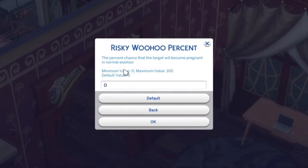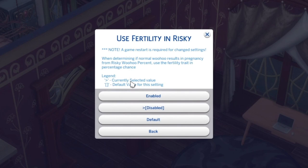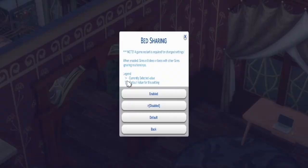If you don't know what risky woohoo is: in the Sims you can only fall pregnant if you click 'try for a baby,' but risky woohoo gives you a percentage chance of falling pregnant just by woohooing without clicking that interaction. You can adjust the percentage — let's increase it to about 3%. 'Use fertility in risky' means you can use birth control — a little drink your Sim takes before woohoo to prevent pregnancy. Try for baby percentage is the chance of success; it's currently at 80%, but you can lower it to make it harder.